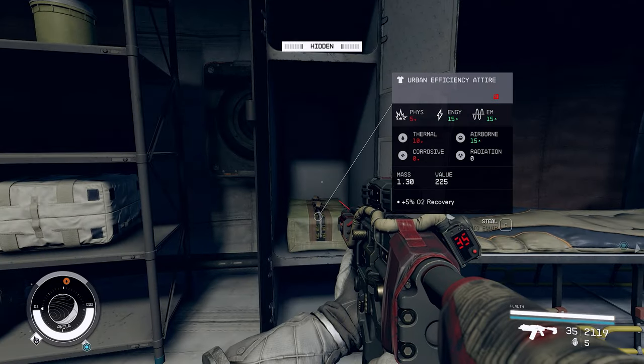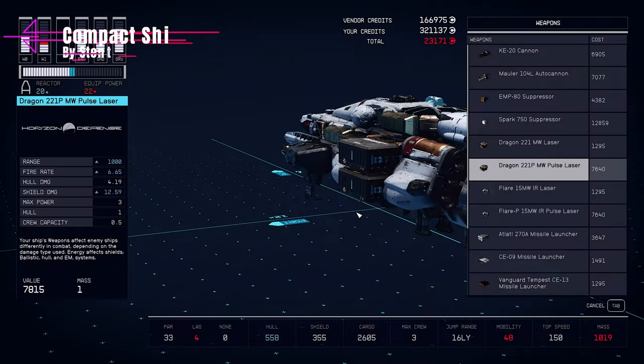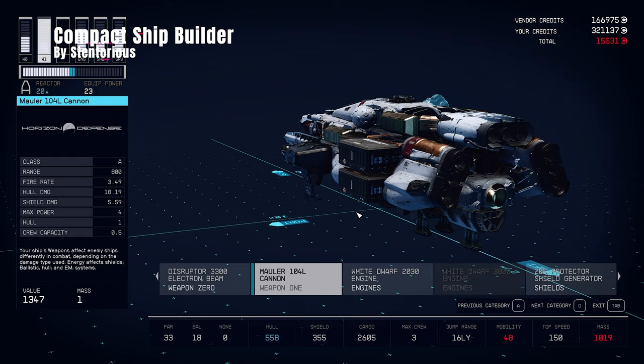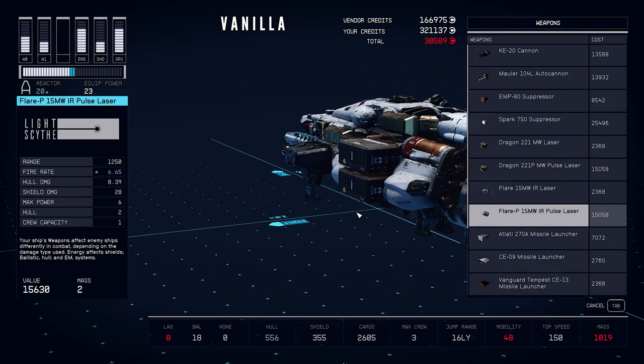I've installed it, played around with it for a while and it's a great mod. Up next, a small mod, Compact Shipbuilder by Stentorius. It makes the shipbuilder menus, which are rather large by default, a lot smaller. And for PC that just feels better in my opinion. Small mod, but it's a keeper.